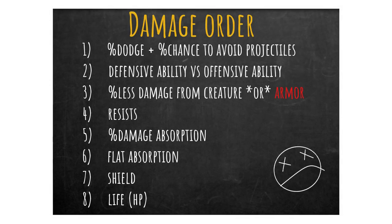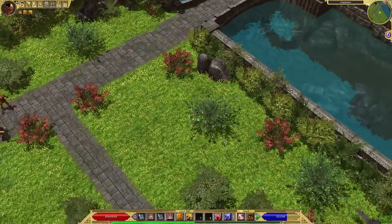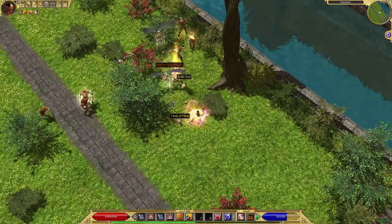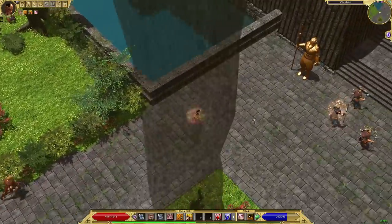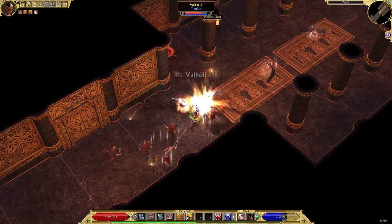Now we come to Armor Rating, which is the first mechanic that's really weird in how it works. The way it works in Titan Quest is the same as Grim Dawn, just with different numbers. When you take any physical damage — melee, ranged, or from a spell like the physical component of Eruption — there's a 40% chance it hits your torso, and a 20% chance it hits your helmet, boots, or arm slot. We can't talk about Armor Rating without first discussing Armor Absorption.